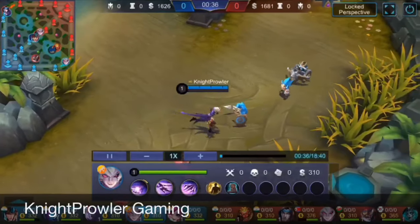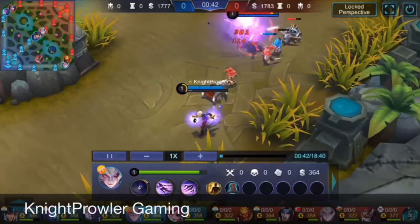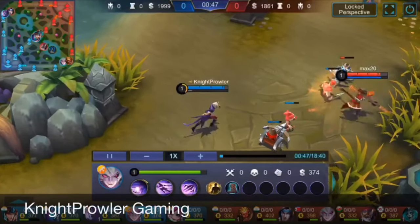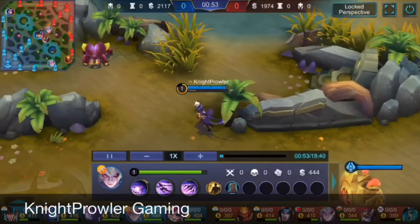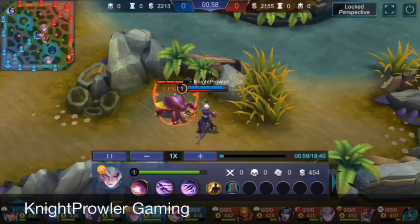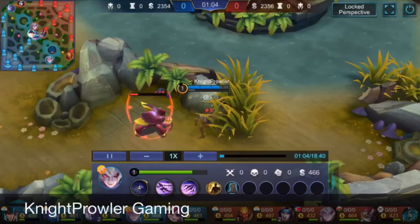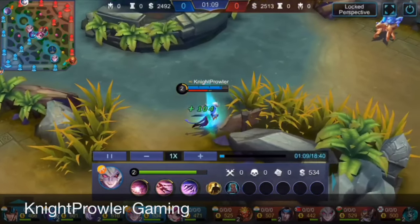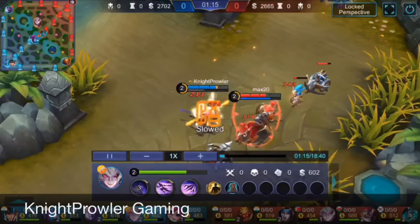I'll explain the Abyss Enhanced state when it comes up in game. Here's an enemy Sun approaching — you can see the bar below Dyroth's HP bar being filled slowly. Since I'm using the jungle item for faster jungling, specifically the Nimble Blade tier 2 jungle item, that bar fills very fast.